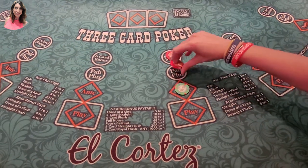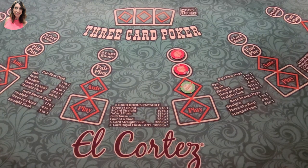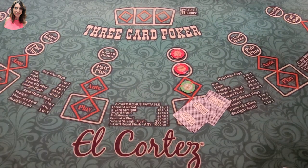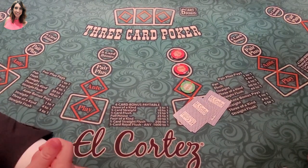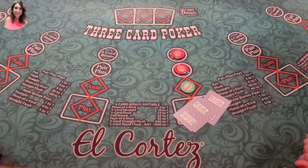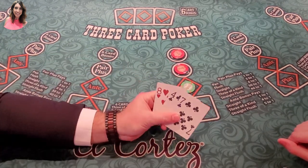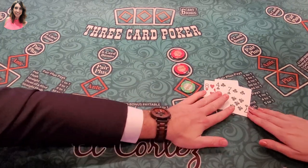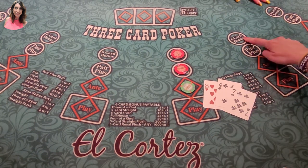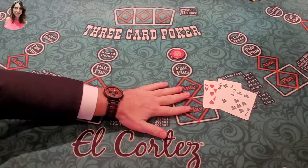So I'm going to do five, five, and 25 to start. When can I touch my cards? Normally when all the players are playing, you pick up your cards and just show yourself — you're not supposed to show your cards to other players. That's the etiquette. But for your sake we're going to be turning these over so everyone can see. This is garbage, so I'm going to fold this.